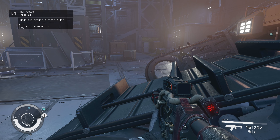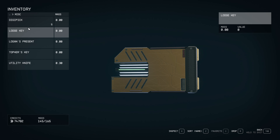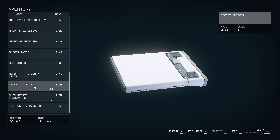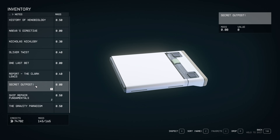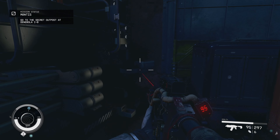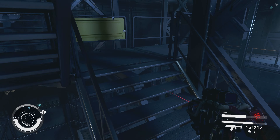Read the secret message slate — secret outpost slate. Let's go down to miscellaneous, or maybe it's notes. Secret outpost right here: 'Loyal to your crew, I get it, but screw that. Beg, borrow, steal, kill to get to Denubula — 1-B. There's a secret outpost we're trying to crack. Once in a lifetime opportunity — you will regret it if you don't get your ass over here.' So we've learned the location of a new outpost.